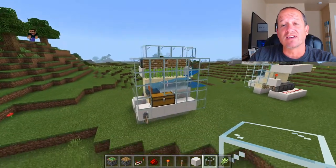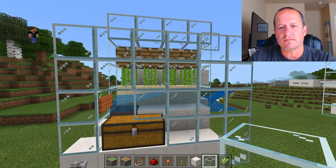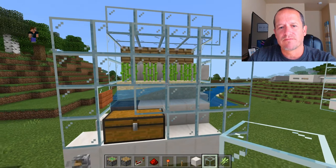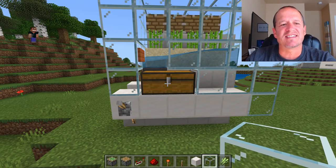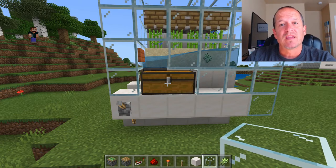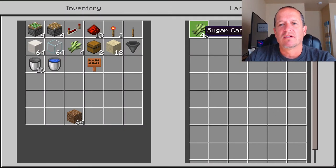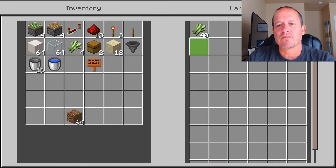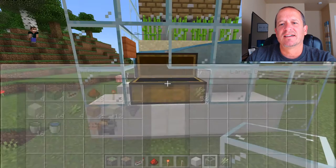Go ahead and close that all the way — that is your build. Hit the lever to see how it works. You can do the math: if you're getting four sugarcane every about six seconds, that's about 40 sugarcane per minute. If you do this for 10 minutes you'll have 400 sugarcane. Let's look inside the chest — we have about 40 already. And about every six seconds you'll see another four pop in, going to 48, then 52.